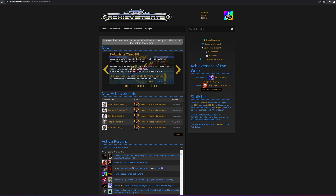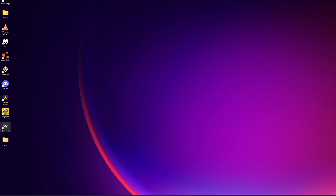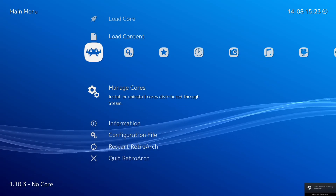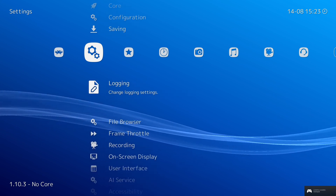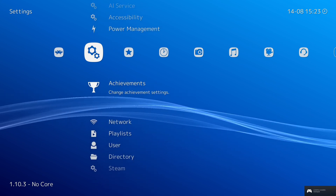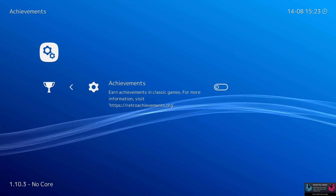Now you want to close or minimize your web browser and open RetroArch. Inside of RetroArch, you want to go into the Settings and scroll down until you see Achievements right here. Go inside of there.